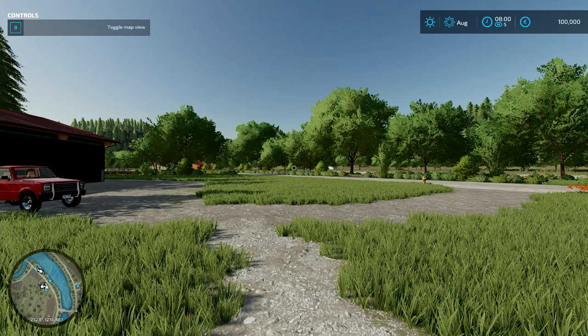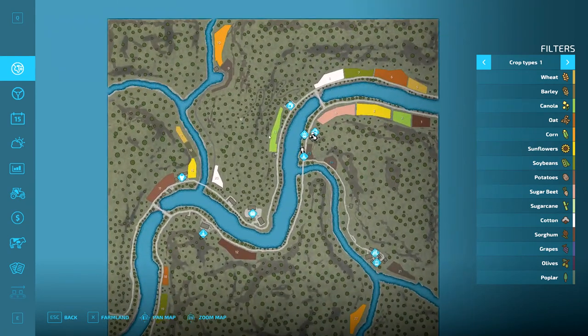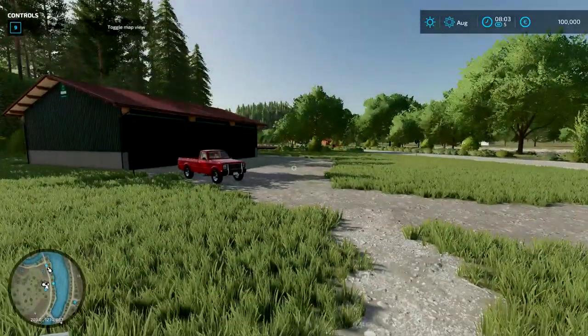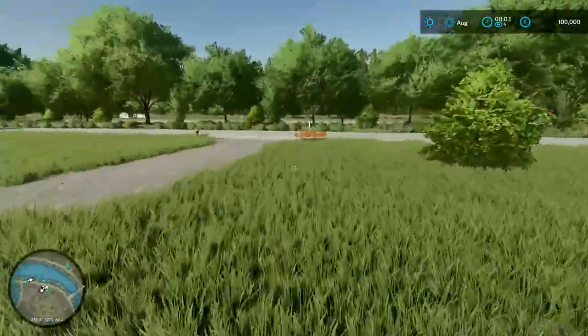As the name suggests, I guess it will be about using the chainsaw, and as you can see on the map, that seems to be true because it's mostly woods. There are some stores around - a sawmill, a store, a vehicle shop, animal dealer, and a farmer's market. There are 23 fields for farming, so you can plant some stuff there if you like, but mostly this map is just meant to be cut down and grown back again.